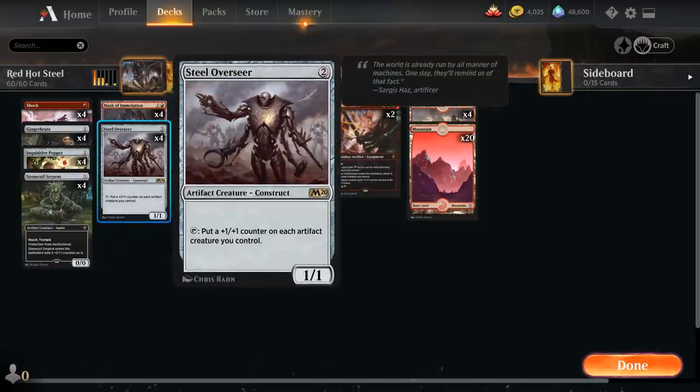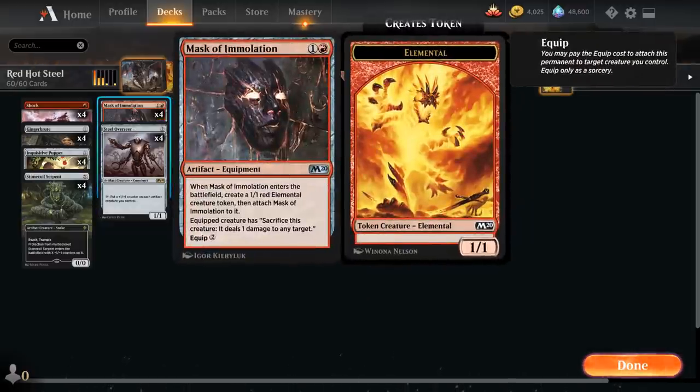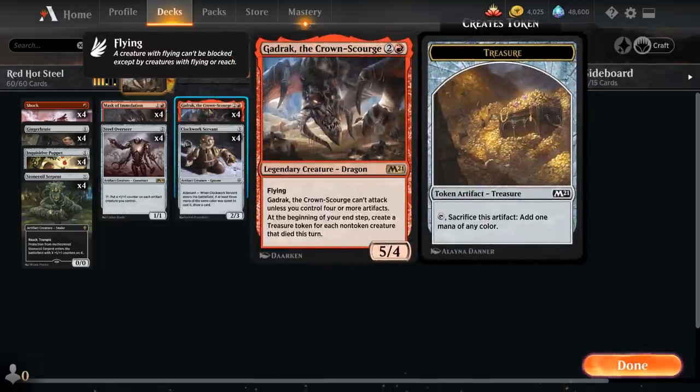At two mana we've got our full playset of Steel Overseer — the centerpiece of the deck alongside Gadrak. It's a 2-mana 1/1 construct that we can tap to put a +1/+1 counter on each artifact creature we control, incentivizing a whole bunch of cheap artifact creatures. Mask of Immolation is another interesting addition: a 2-mana artifact equipment that comes attached to a 1/1 elemental, and the equipped creature can be sacrificed at any point to deal 1 damage to any target, then we can move the mask for 2 mana.